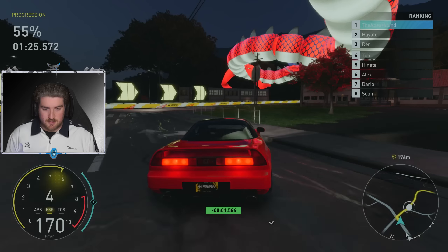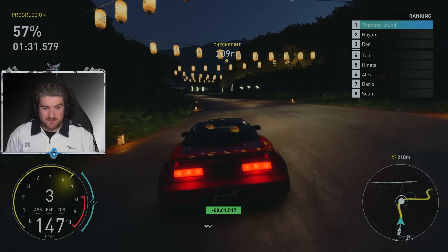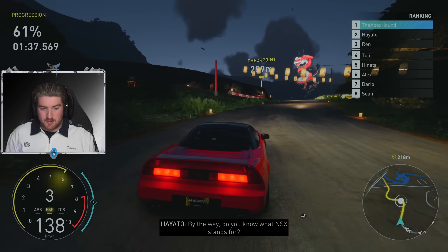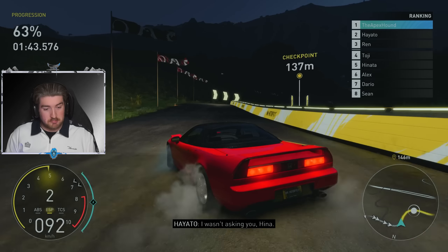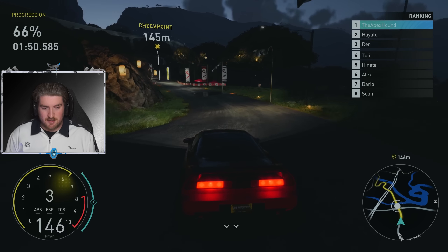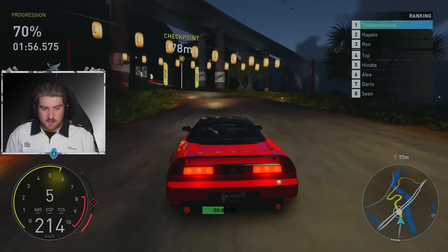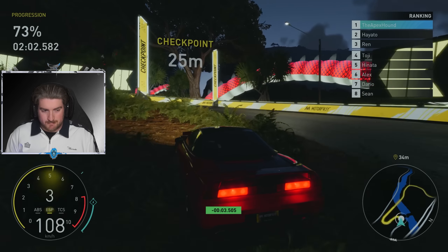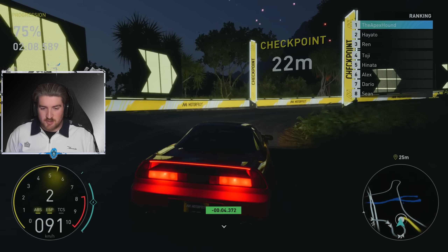I'm still ahead of you guys! We took that a little bit saucy but it worked. 1.5 seconds ahead now, 58% of the way through this race baby. Do you know what NSX stands for? New Sports Car Experimental. I wasn't asking you, Hina. 2.5 seconds added now — we are dominating this race. I don't even have to use nitro, really. The AI is definitely too low — look how far ahead we are already.